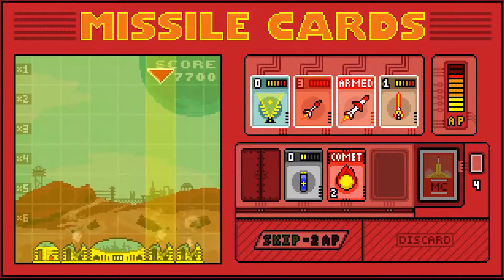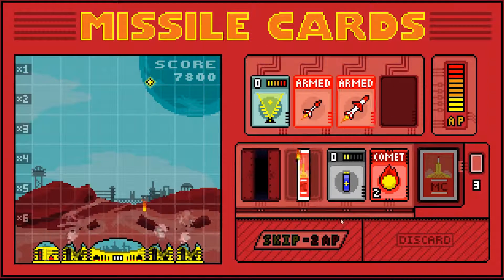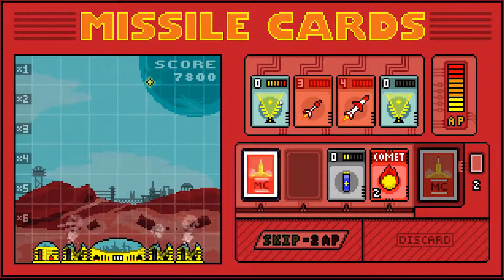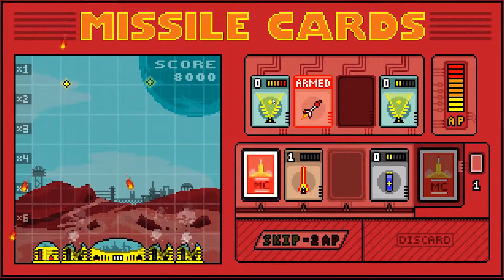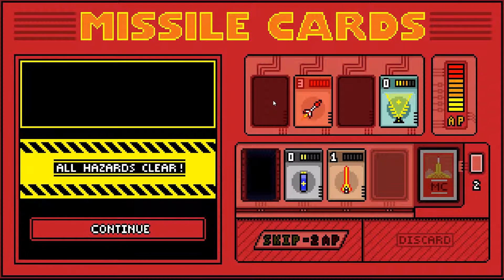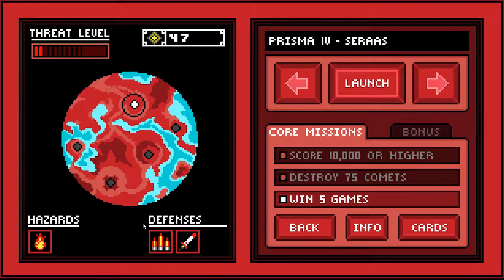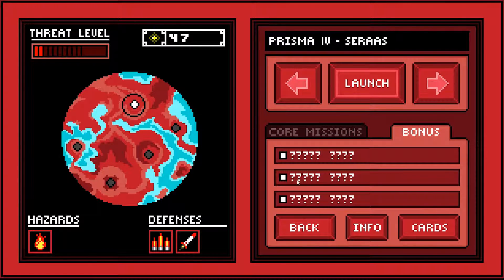I've got this - the build that's dead. This comet's only a two. Let's destroy that and collect its spoils. Hazard's cleared - that was the last card. I did it! Just gotta win five games and I'll complete this. There are bonus objectives which I do not know what they are - they are a mystery.